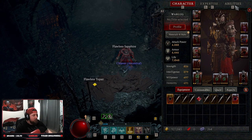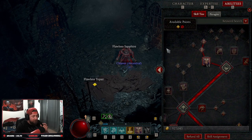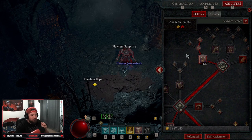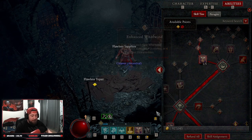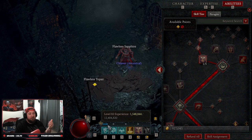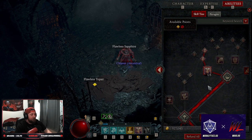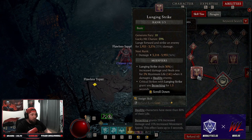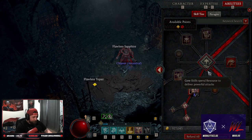Let's get into the abilities. This is going to be a triple shout build — I really enjoy it and it's probably what I'm going to be playing to get my Barbarian to 100. Starting off, we're going into Lunging Strike into Combat Lunging Strike, just to give us a little bit of Berserking for some more movement speed and damage.